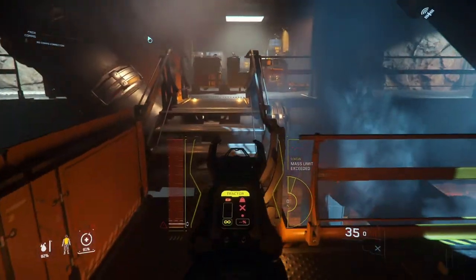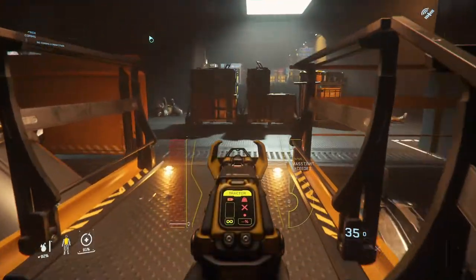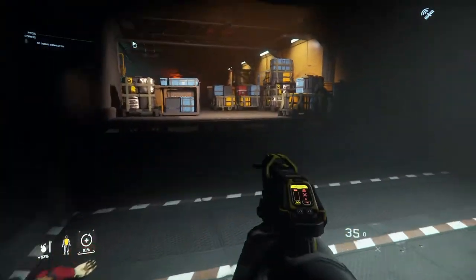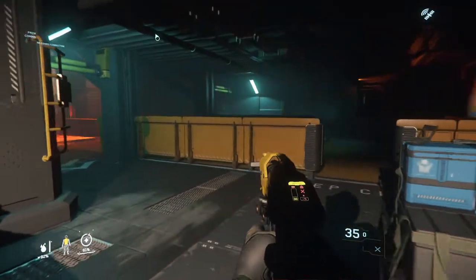So that's the tractor beam for you. You can pick this up, actually, in the Everest Harbor cargo bay — you can get the multi-tool and the tractor beam attachment. At most places you should be able to pick it up.